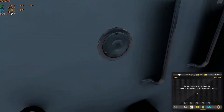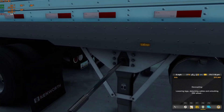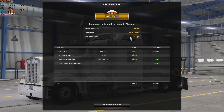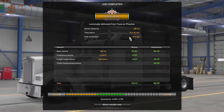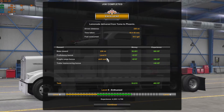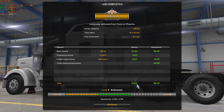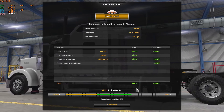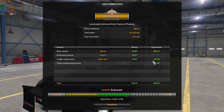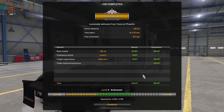Let's detach the trailer. Finally, we have finished this delivery. It took 226 miles, 16 hours 52 minutes, 34.3 gallons. Level 5 — next level is 6th level. We gained 3815 dollars and 485 XP points. Just continue.